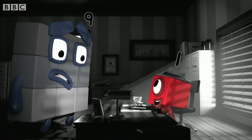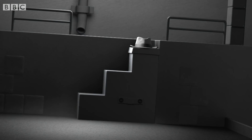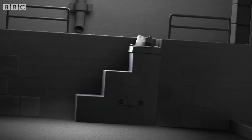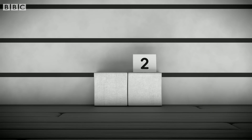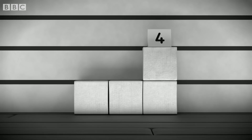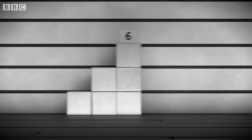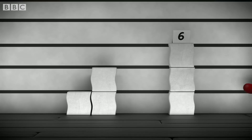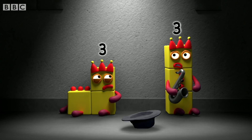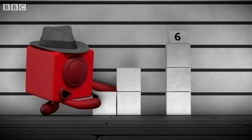Wait! There's one more clue we nearly forgot. The suspect can make a step shape. Not two, or four, or eight. So it must have been... Six! And who did we meet in the alley? Three. And another three. Equals six!